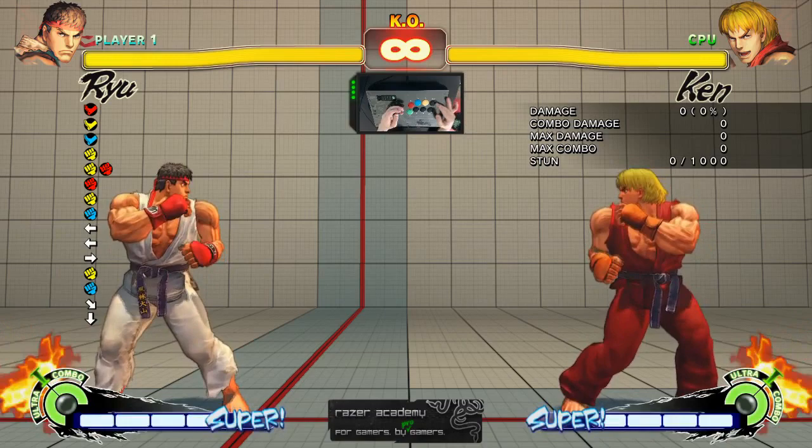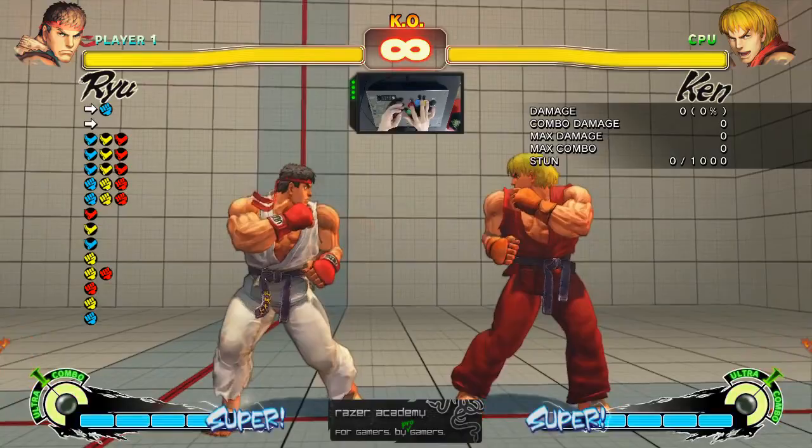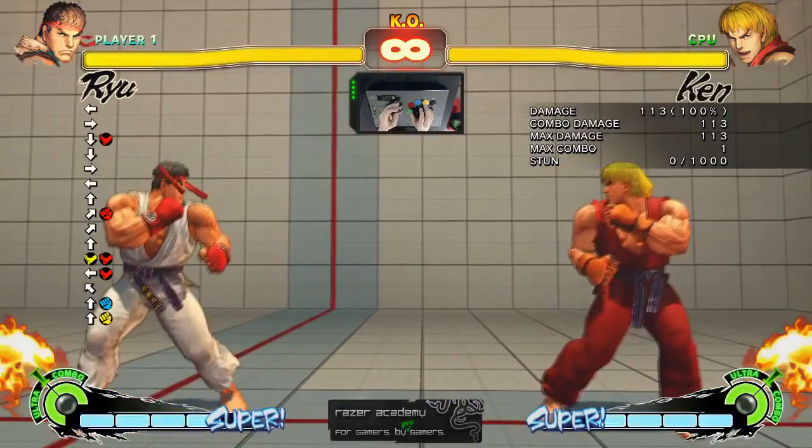Now I'll continue on to normals. Pressing any of the attack buttons individually performs a normal attack. You may use this attack while standing, crouching, or jumping in any direction you want. Also, every character in the game is able to sweep their opponent by crouching heavy kick. Normals are the basis of formulating combos, which will be covered in more detail in another video.